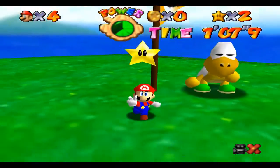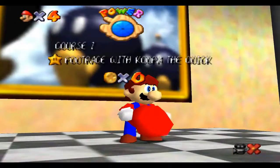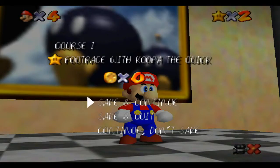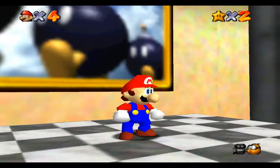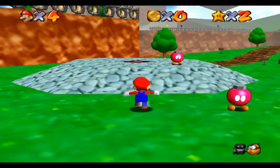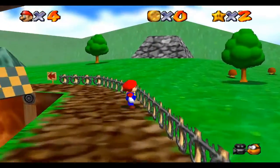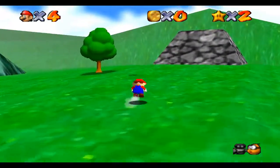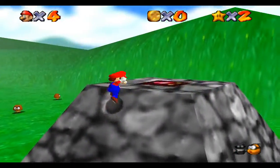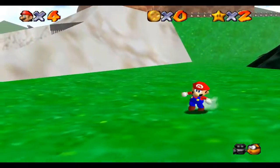Oh yeah, star number two! So far so good — we're off to a great start. We have two stars out of 120. Is that how many stars are in this game? I think so — there's 150 in the DS version, like 30 more I believe. So this star is 'Shoot to the Island in the Sky.' I believe you just go up to the island up above, but I don't know where the cannon is so I'm just going to go up the cliff.